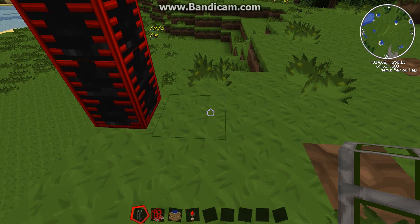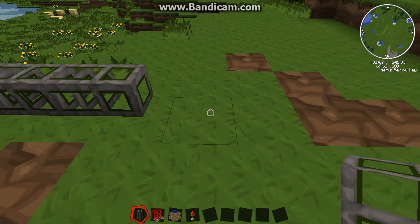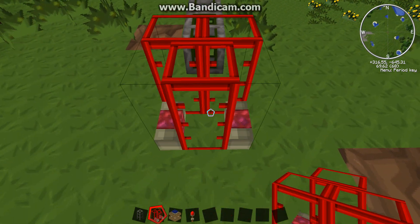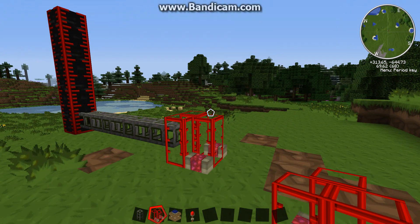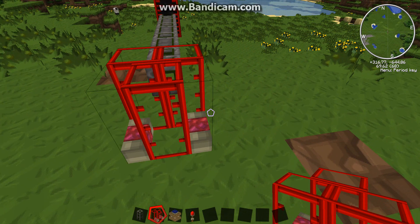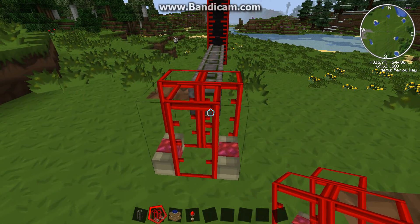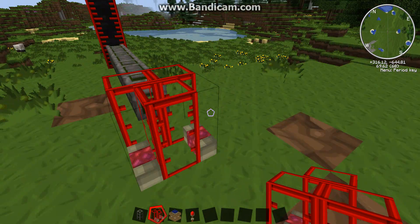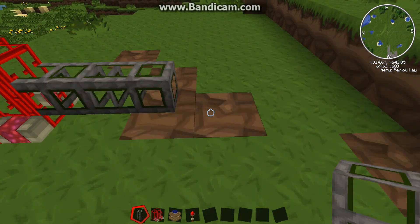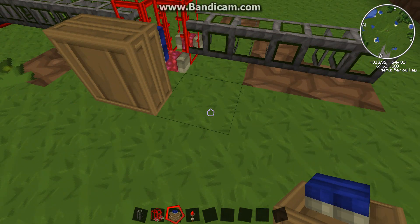So we start off with waterproof pipe. We can leave the waterproof pipe as far as we want. Get your refinery and put it right here. So what this will do is oil will go into two sides of this, two of the three tanks. And the other one will be fuel. So we're going to have another pipe coming out of this, going there. And we set this up to pump like this.